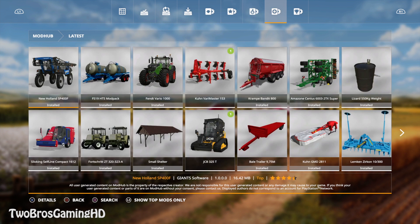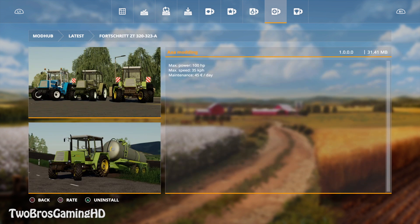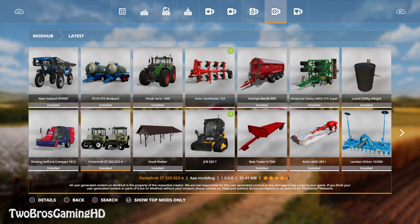If you get into the latest mods, you can see we have the FS19 HTS mod package, and we also have the Fortress CT 323/320A mod package from AAA Modding. This is a slurry tank and a water trailer — one with 10,000 liters and the other with 8,000 liters. The Fortress has different types you can modify as you want, with a max power output of 100 horsepower, a maximum speed of 35 kilometers per hour, and a maintenance cost of 45 euros per day.